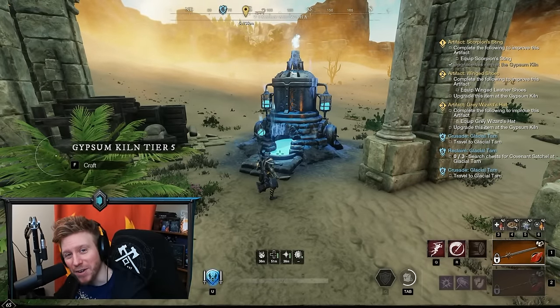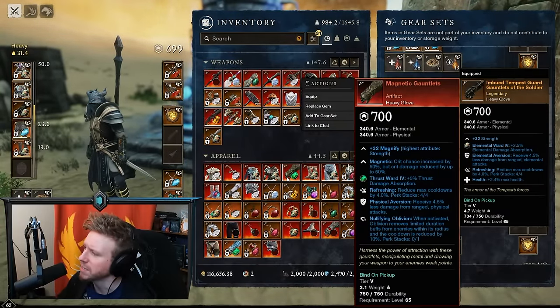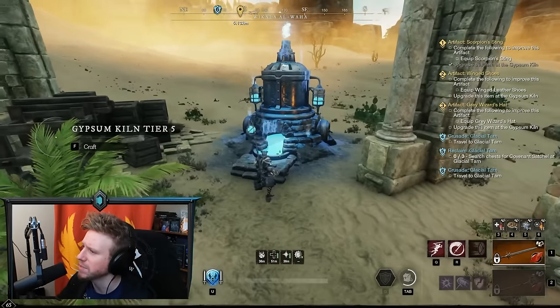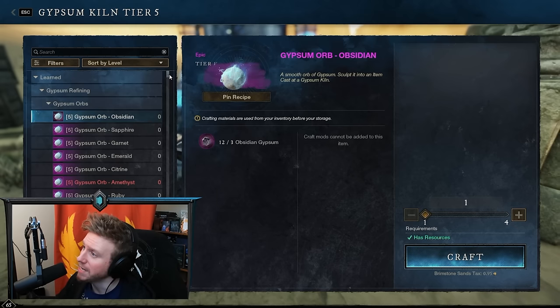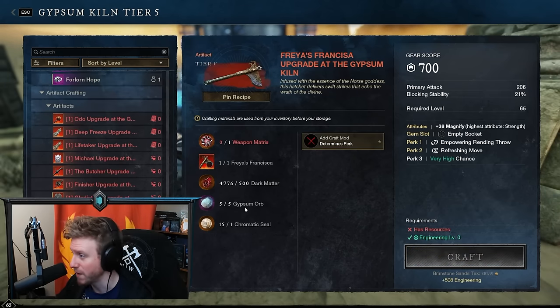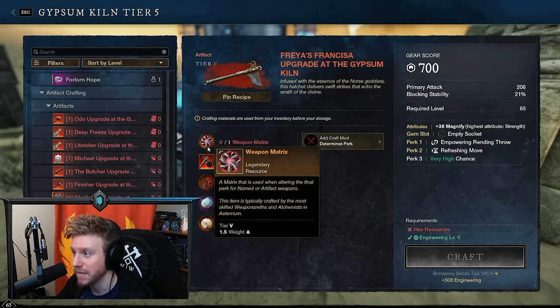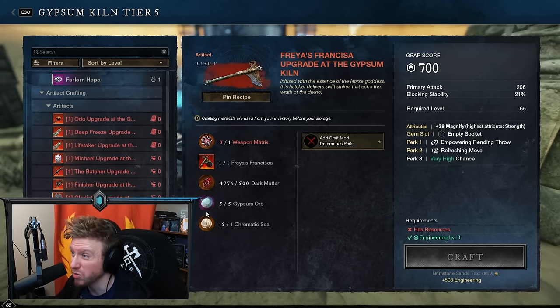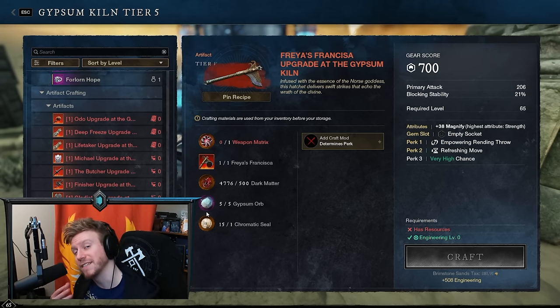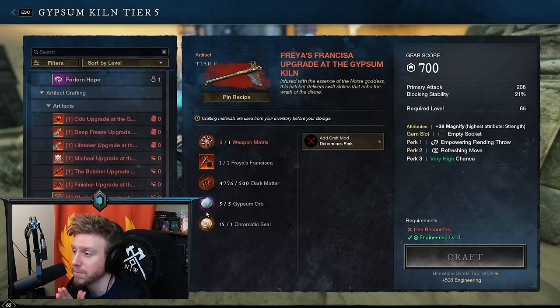Welcome back to another New World video. Today we're talking about artifacts and upgrading them in the gypsum kiln. It can be quite an investment — 500 dark matter, five gypsum orbs, a chromatic seal, an armor, weapon or jewelry matrix, often more than 10,000 gold worth of materials to upgrade one. A lot of people have hesitancy about what perk to put on for the final upgrade, and that's what we're covering today.